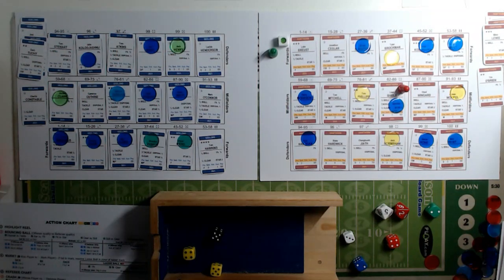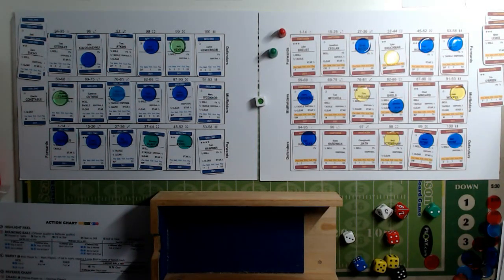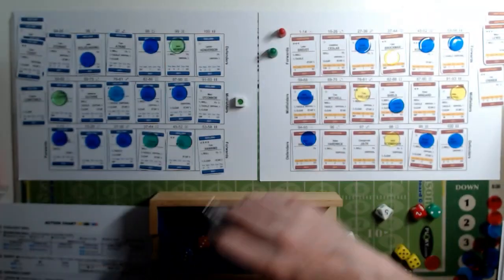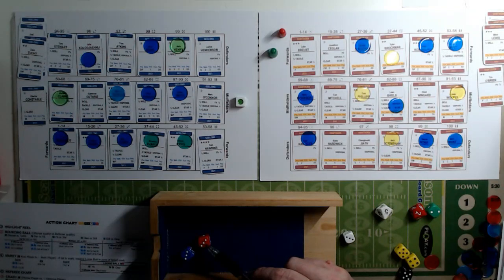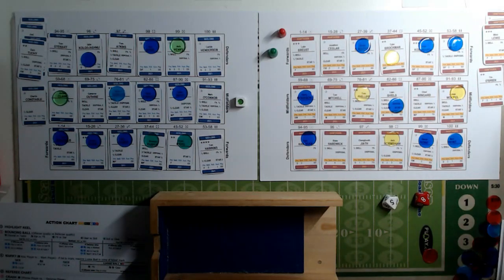The score is now Geelong 0-4-4, Hawthorne 3-3-21, so 21 to 4. We have a bounce in the center - rolling a three, which is a rook. Geelong still have the three rook on the field, Hawthorne have the two, so Geelong win the ruck and take possession. They could do with getting at least one goal before the end of this half.